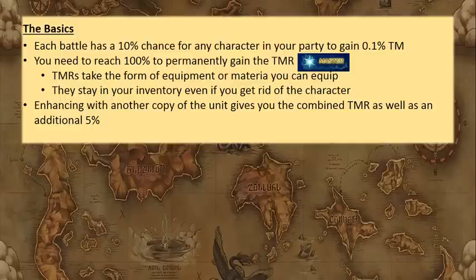Enhancing with another copy of the unit gives you the combined TMR as well as an additional 5%. So if you have two characters — one at 10% and one at 15% — and you enhance one with the other, you get 10 plus 15 plus an additional 5% for each copy enhanced with, so that would be 30%. That's the basic math that'll lay the groundwork for everything we're going to discuss.